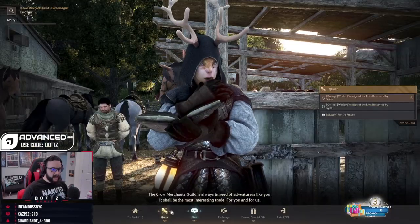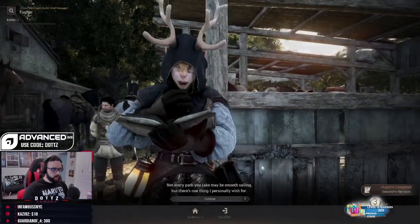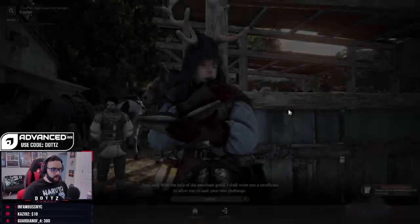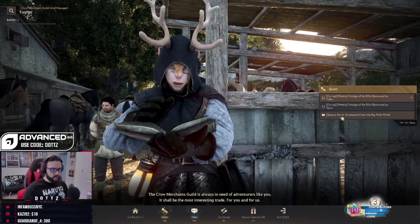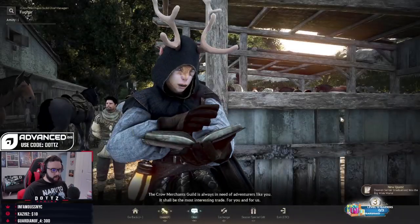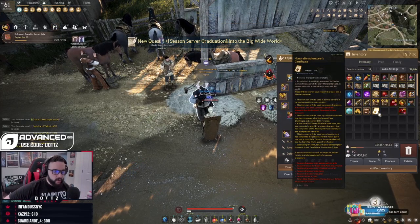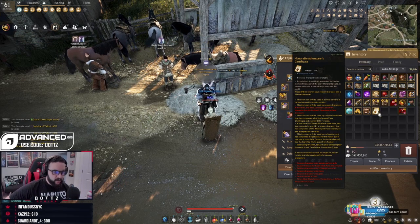You then talk to Fugar and get the 'Season Server Graduation for the Future' quest. Once you complete that — it's basically confirming you're sure you want to graduate — you talk to him and you're going to get the quest called 'Season Server Graduation: Into the Big Wide World.' Before you can complete this quest, make sure you are on a normal server, not a season server, because it's going to turn your character into a normal character. You'll be given an adventure certificate in your inventory that will convert your character from a season character to a normal character.